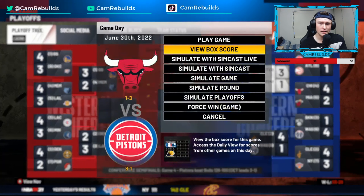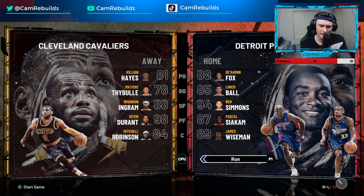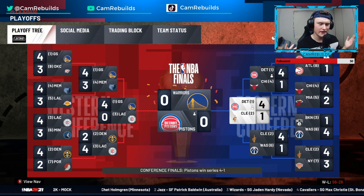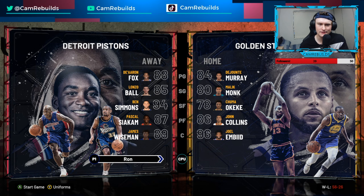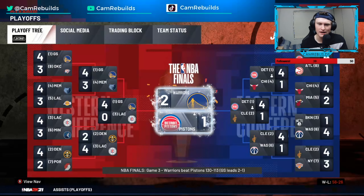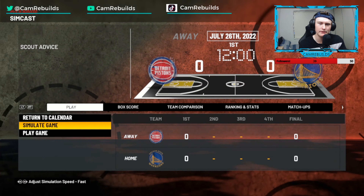We somehow won those series though! In the NBA Finals we've got the Golden State Warriors — DeJounte Murray, John Collins, Joel Embiid, and Chuma Okeke. This is not going to be a fun series. We win game one, game two is theirs, and we end up down 3-1. Can we maybe not lose in five games? Never mind — we're not doing too well here.